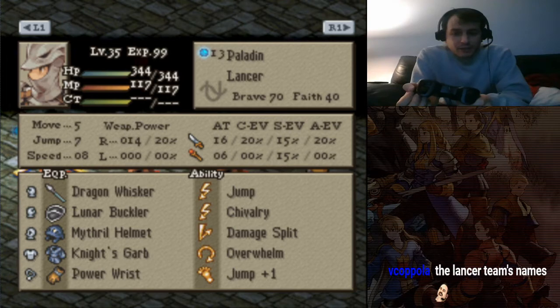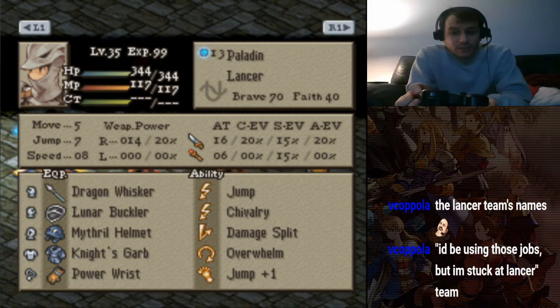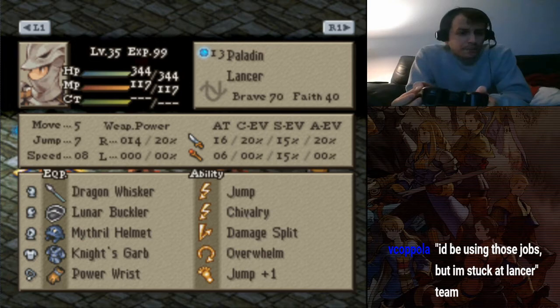7 Jump — that is pretty much the maximum amount of jump you can get. 16 PA Overwhelm is still pretty good. 5 movement isn't too bad either. 344 HP is pretty good, for a guy who's going to reflect a lot of damage in return.